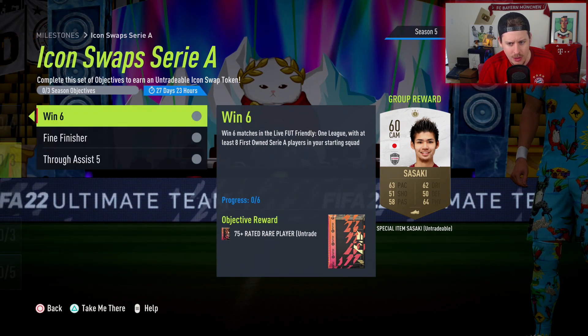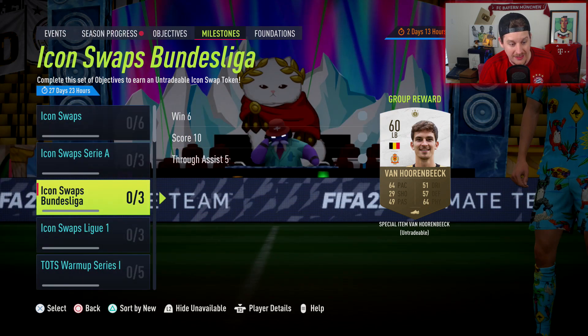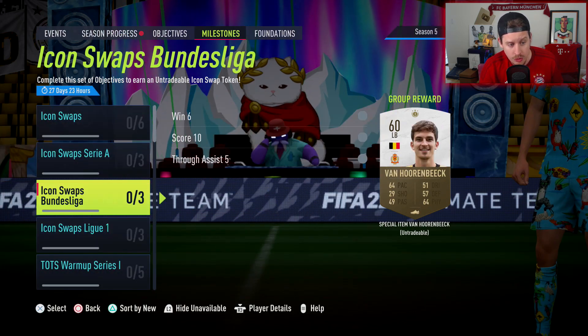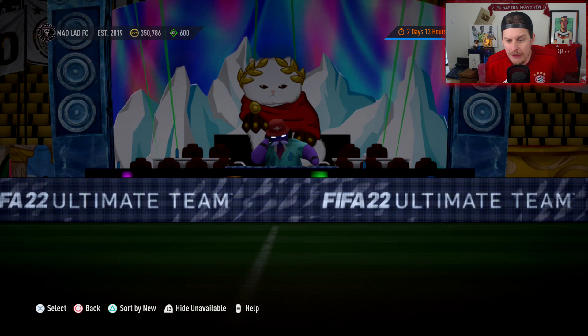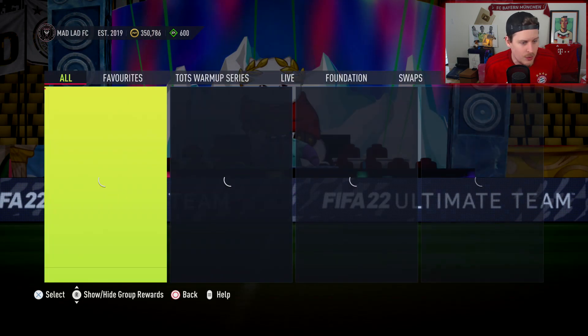We've got Serie A objectives, Bundesliga objectives, and then Liga objectives as well. It's pretty basic — there's one token here, two tokens there, three tokens there, totalling nine, which makes sense. Nothing really surprising; it's pretty much the same thing as every other swaps. The one thing we always talk about is it would be nice if the tokens were released all at once so those of us that want to grind can just go.